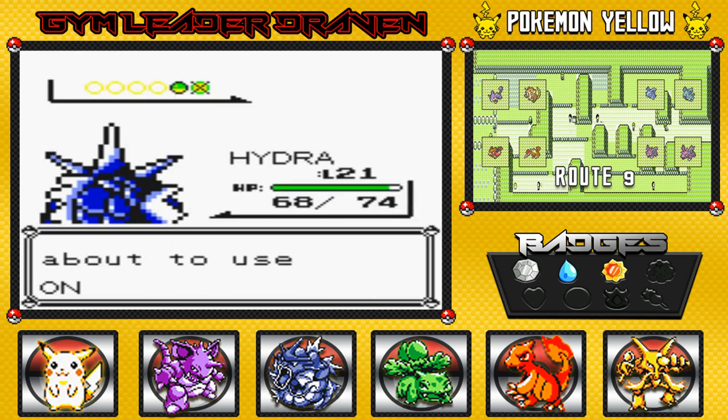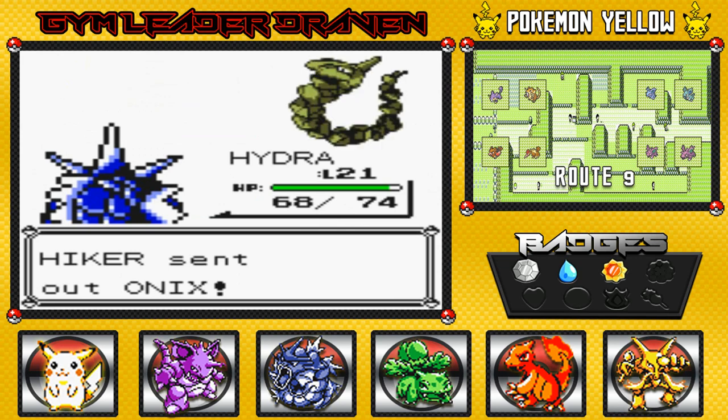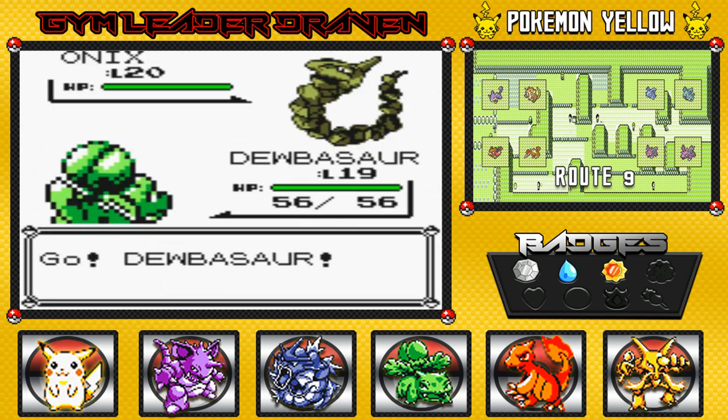He's coming out with his Onyx, so I'm gonna give a little love to Dubasaur right here. Give a little love to everyone — one of your Pokemon, it works out.